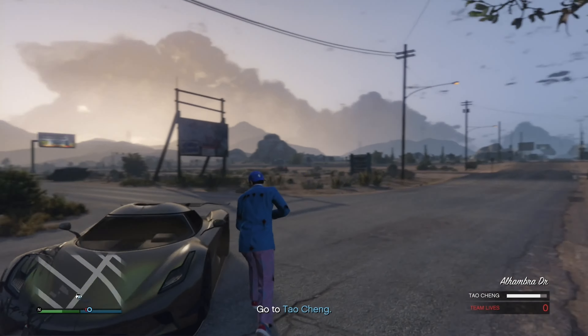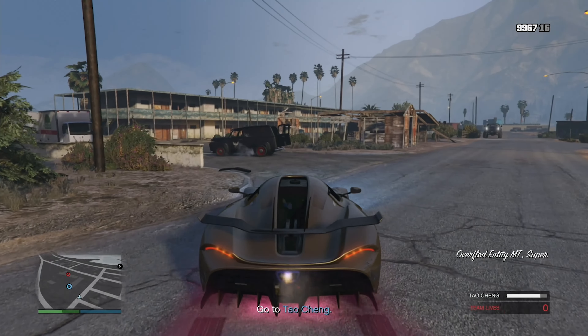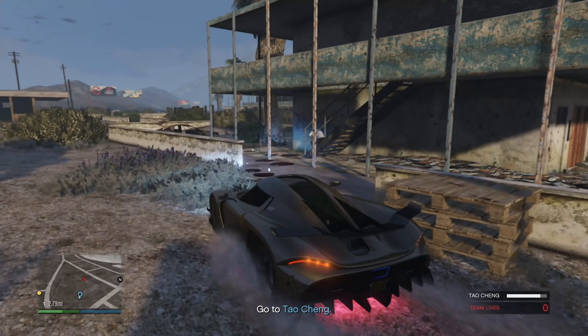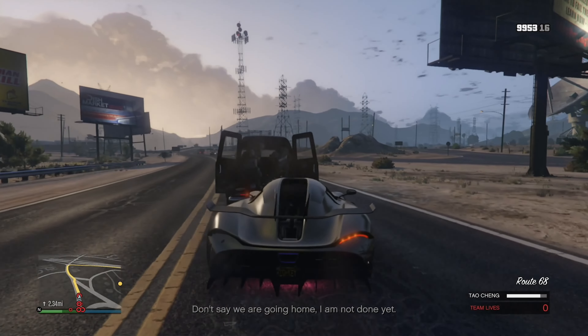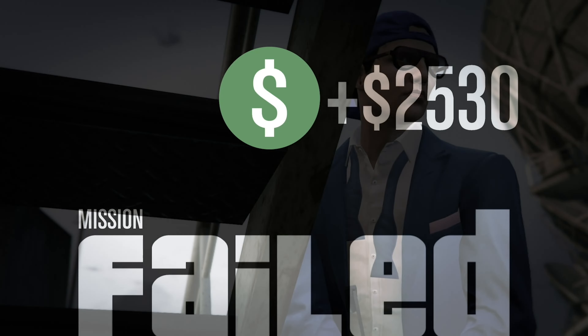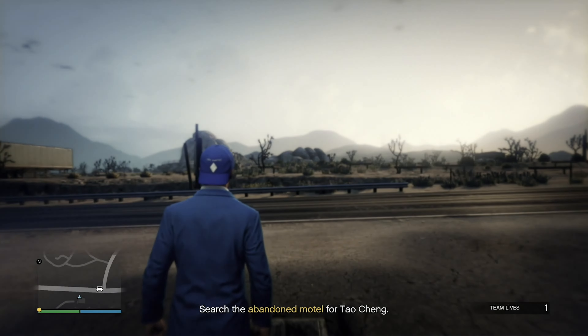I made it to my Entity MT, but Chang is still at the motel — he didn't follow me for some weird reason. Just get in... oh my god, that was great. I accidentally ran into the back of one of them and they just completely destroyed me. Do I have to do all that again?